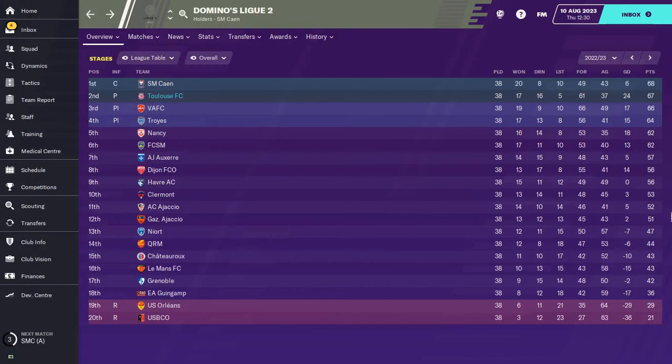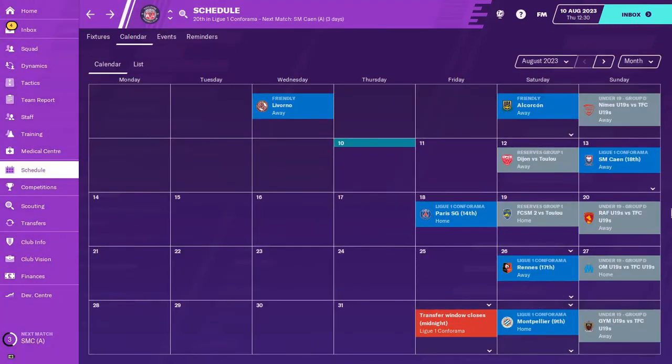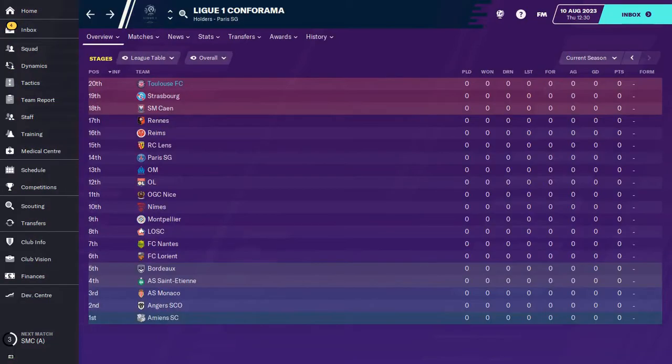We have taken over Toulouse, who finished second place in League 2 last year. We only have three days to sort out the squad before our first game this season, and we have to try and find a way to take them all the way to the top of League 1. Welcome to Replicating Ranieri with Toulouse.